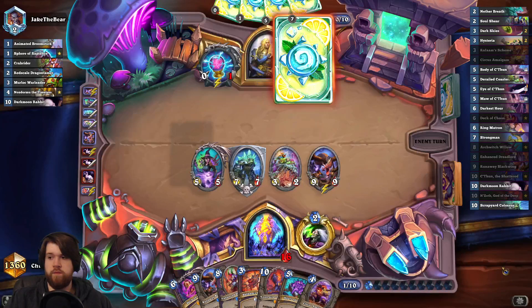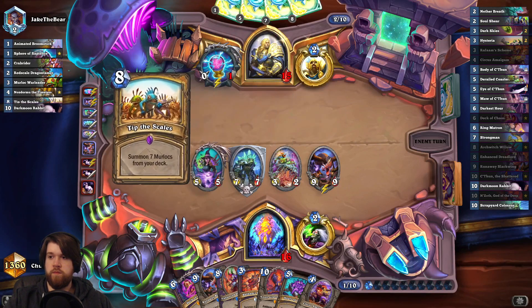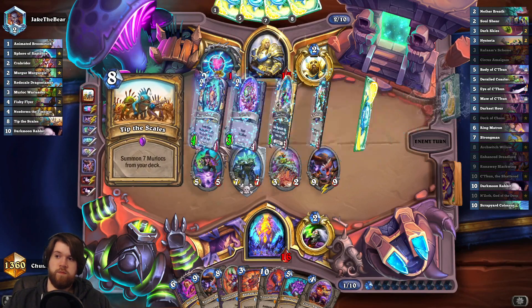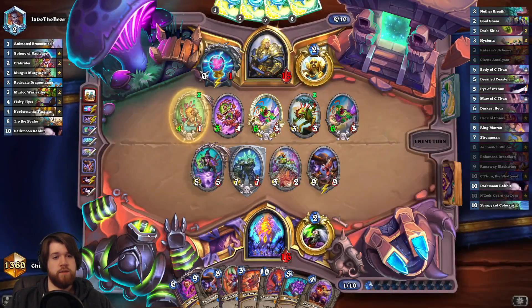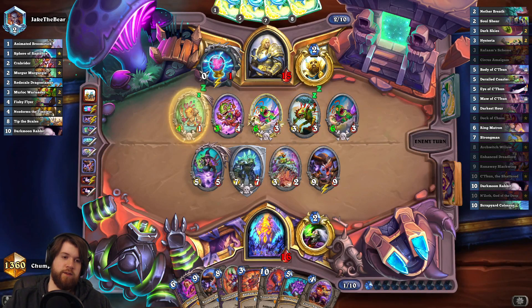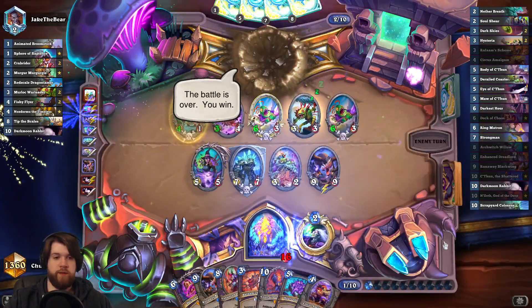It's times like this where it's unfortunate that this Dragon doesn't go face like Ragnaros. There's the Tip the Scales. The six power minions are really pathetic in the face of my Scrapyard Colossus — he actually just can't even kill it. I think it's called a Felcracked Colossus, could be wrong about that.